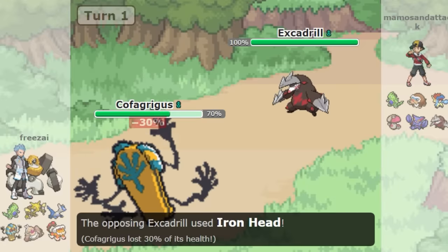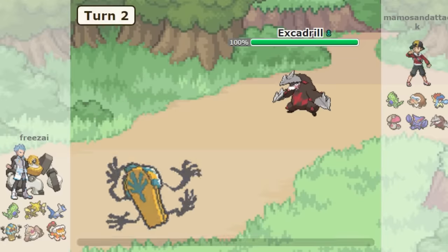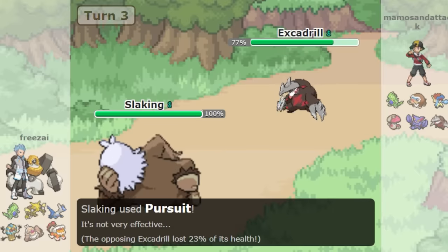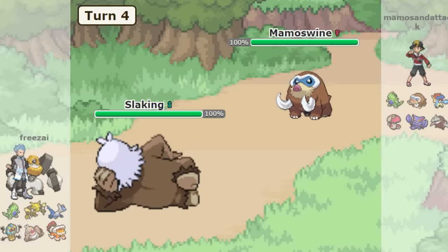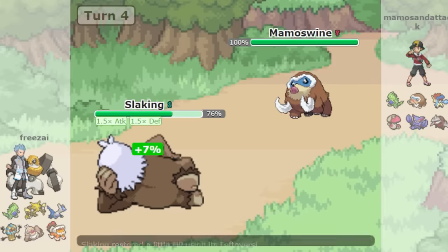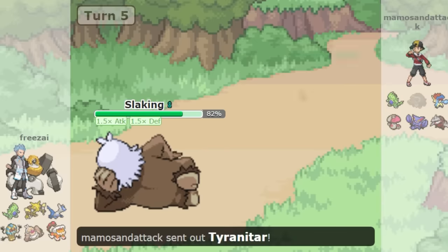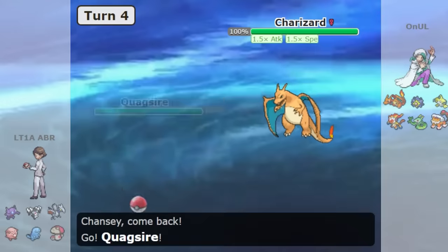The next gimmick involves Cofagrigus and Slaking. You have Cofagrigus take a physical attack — its Mummy ability spreads to the opponent. Cofagrigus does what it wants and then eventually faints, and you go to Slaking. When your opponent switches out of Slaking, you use Pursuit to attack that Pokemon. Now their Mummy spreads to Slaking, and Slaking loses its negative Truant ability. You go on to try and win the game with your Mummy Slaking.